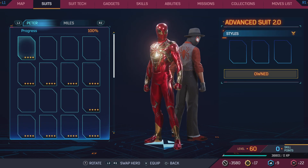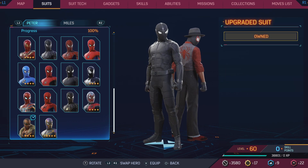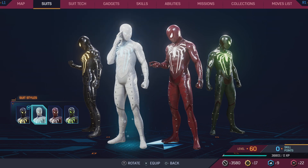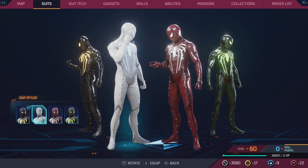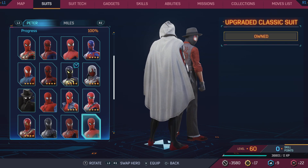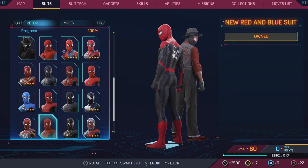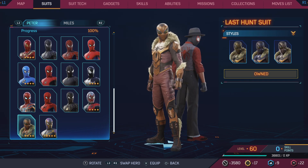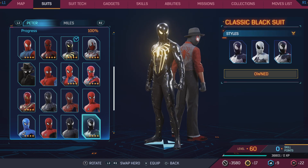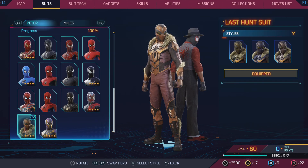That's every suit. For my top 5 Peter suits, counting down from five to one: Number 5 is the Anti-Ock suit — super cool, the neon lights are something else. Number 4 is the Arachnite suit. Number 3 is the Into the Spider-Verse Noir suit. Number 2 is the Webbed Black Suit. And number 1 is the Last Hunt suit. I might swap the Anti-Ock for the Classic Black suit since I use that more, but Last Hunt is definitely number one.